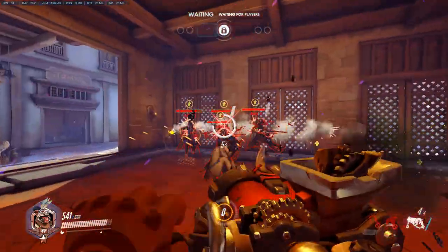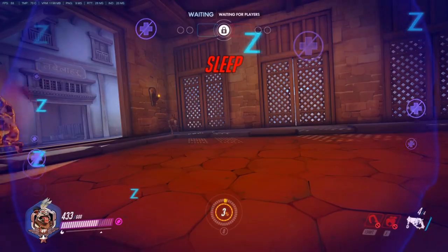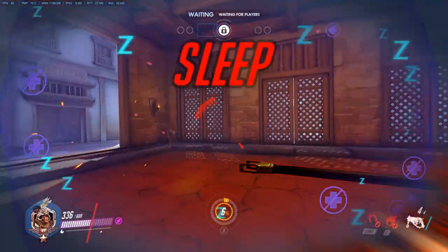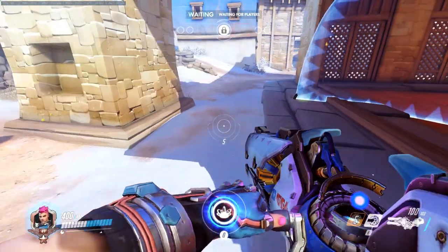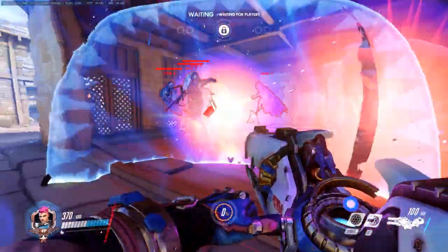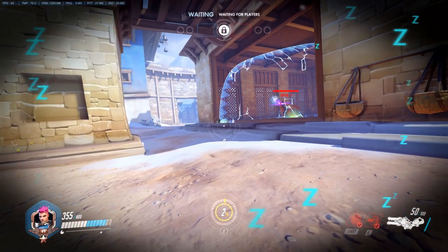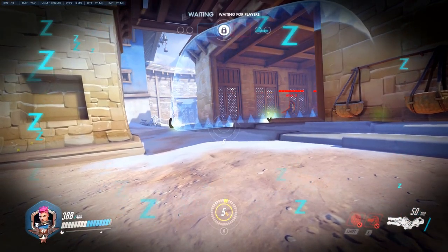Unless enemies get pulled against a wall where Roadhog can then unleash his ultimate and they cannot get away. Zarya is actually quite funny in combination with Orisa, since Orisa can try to pull people into Zarya's Graviton Surge range — essentially making the Graviton Surge a bigger pull.